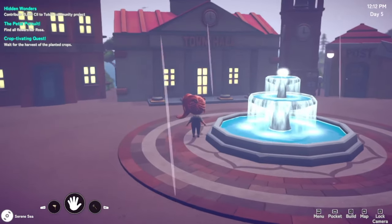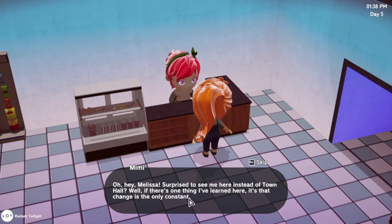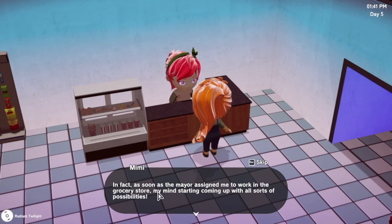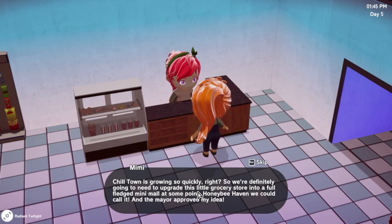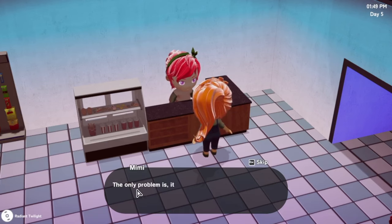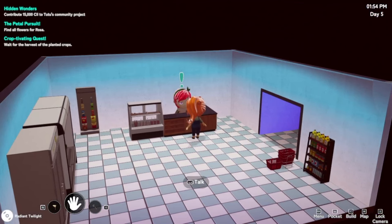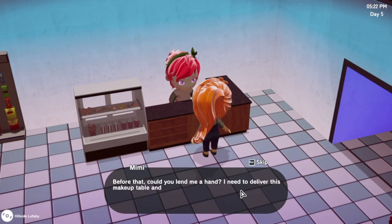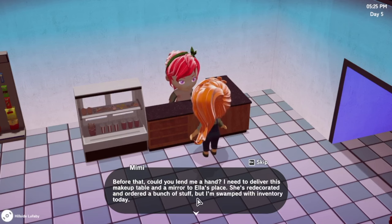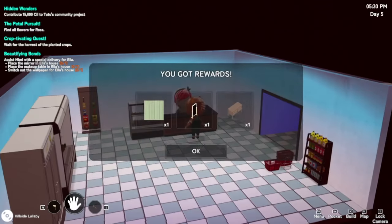Oh, there's someone in the grocery shop! Hey - surprised to see me here instead of town hall? Well, the mayor assigned me to work in the grocery store. Chill Town is growing so quickly - we're definitely going to need to upgrade this grocery store to a fully-fledged mini mall. We could call it Honeybe Haven! The mayor approved my idea - the only problem is it's going to take quite a bit of funds. Would you want to donate to make it happen? Hey Melissa - I've been hearing all about your marvelous work in the garden. Could you lend me a hand delivering a makeup table and mirror to Ella's place? And while you're at it, could you switch out her wallpaper too?